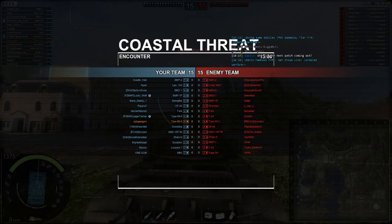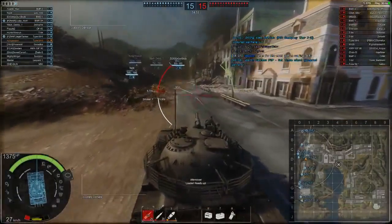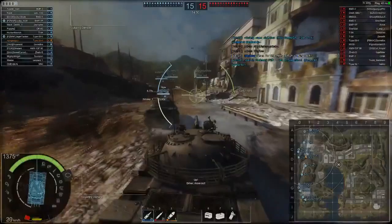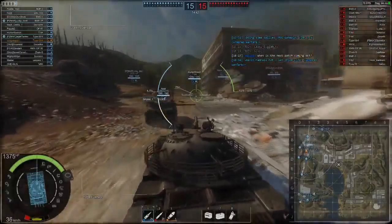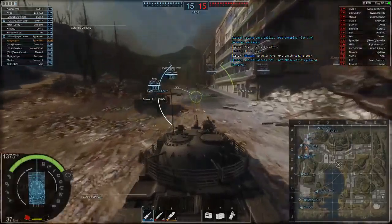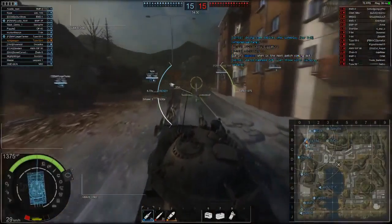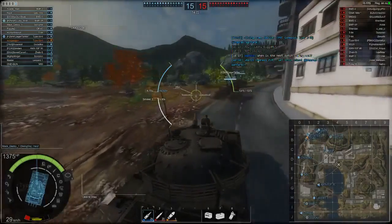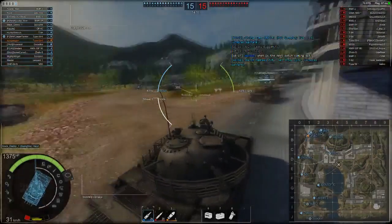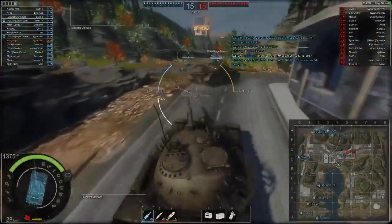BMD-2, Chieftain Mark 6, M60A3. They do have artillery. BMP-1. The BMD-2 is a pretty good scout, but we have a BMP-2 which is probably pretty comparable — probably down to the player. We don't really have very much heavy armor to be honest. Our Leo-1A5 is like our top MBT. They've got the 60A3 and a Chieftain Mark 6. The Chieftain Mark 6 doesn't have great armor but when it's top tier it's not bad. Our turret should protect us for the most part.